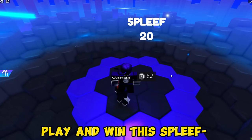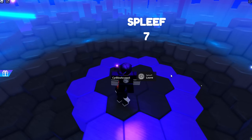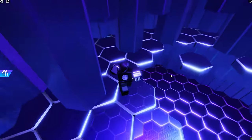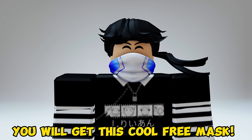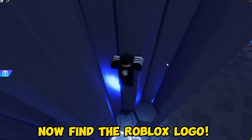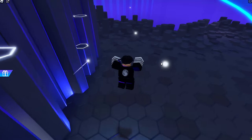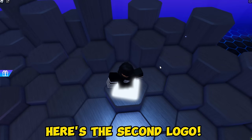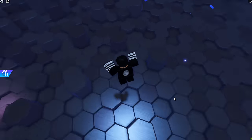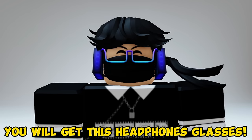Play and win this Spleeve to get the third free item. Wait for the round to start. You will get this cool free mask. Now find the Roblox logo — here's the second logo. Let's find the third logo. You will get this headphones glasses.